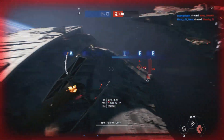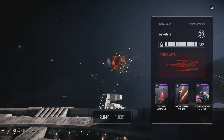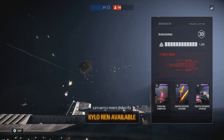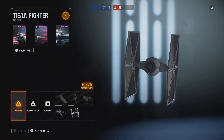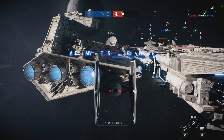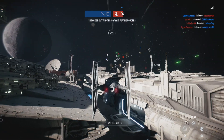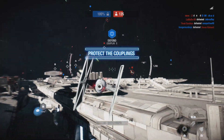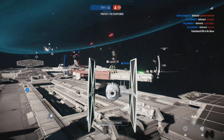Generators down. The dock is unshielded. Intercept their X-Wings — failure is not an option. Enemies detected, ready to attack. Those dock lamps power the Destroyer's shields. Protect them.